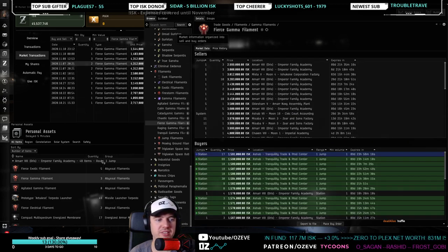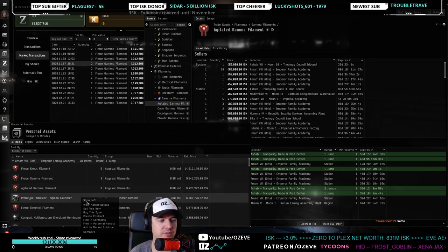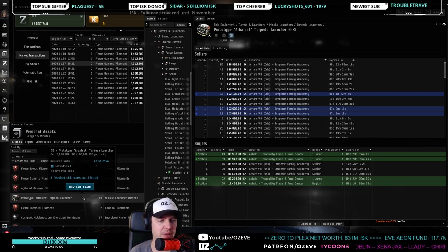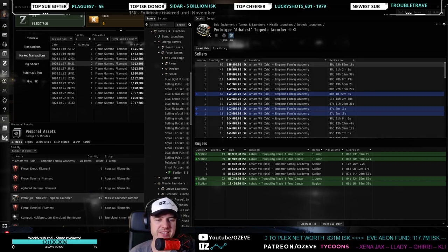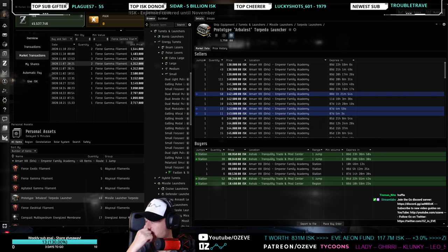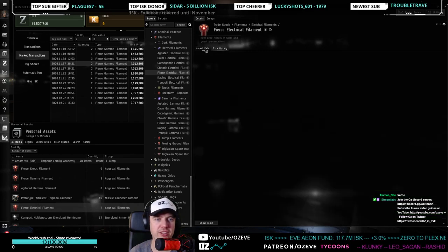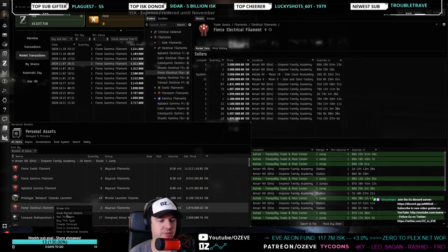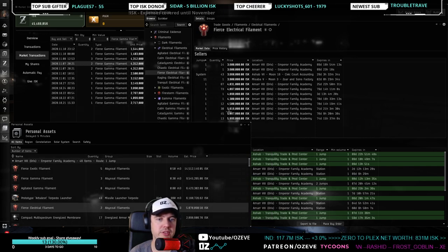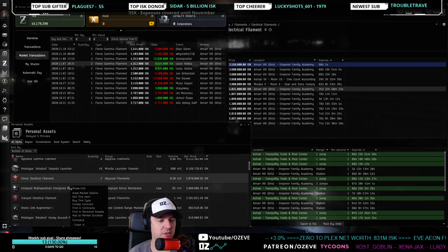Agitated gammas — price is way too low. Arbalest torpedo launchers have dropped in price a lot, similar movements to Jita. Electrical filaments are doing really well right now — I'll sell those at 3,599. That's really all we can sell — the other stuff is very small volume. So we're going to invest in some new items.